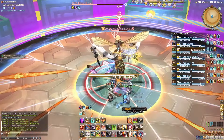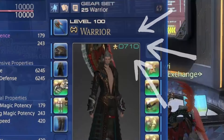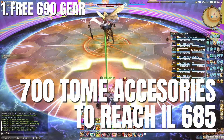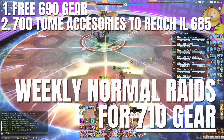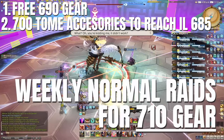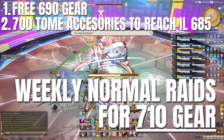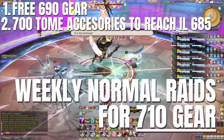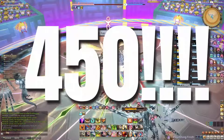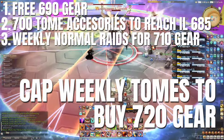Then farm Tomestones of Aesthetics to acquire item level 700 accessories to get your average item level to a minimum of 685, which will enable you to enter the normal raids. Ensure you do the four normal raids each week to acquire tokens to trade for 710 raid gear — you get one token a week per raid. Accessories only need one token, hands, head and feet need two, and chest and legs need four tokens. Concurrently, farm 400 Tomestones of Heliometry per week, maxing your weekly cap, and trade them for 720 gear.